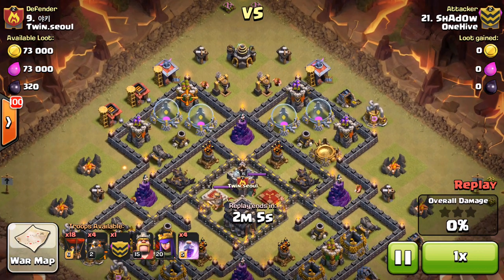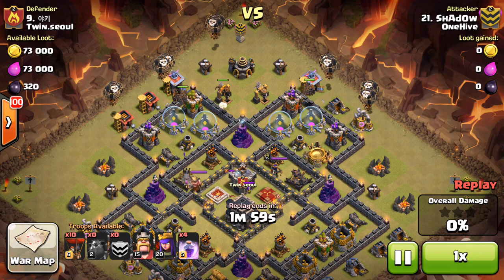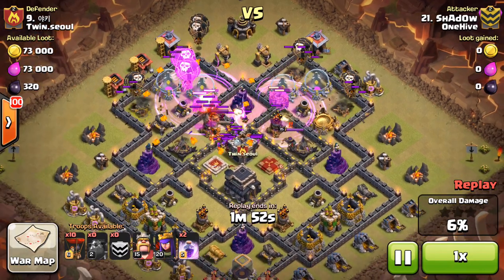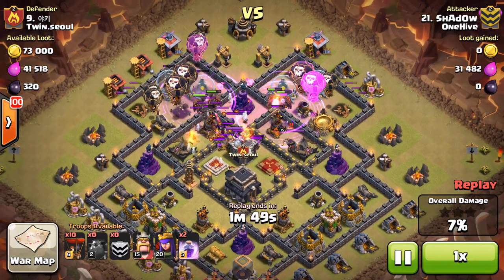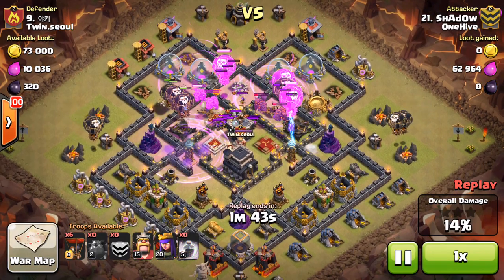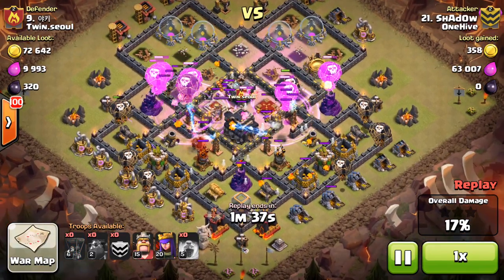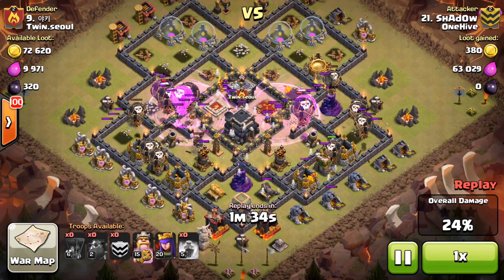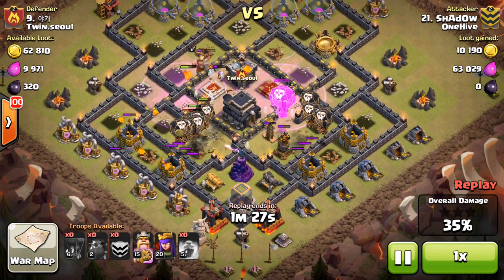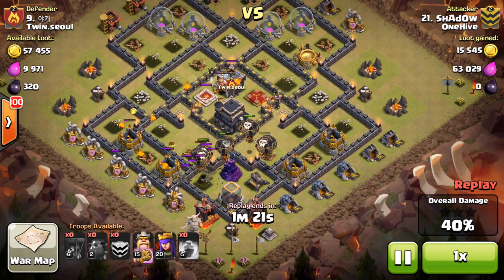Alright, here we go — Shadow coming in from the top, dropping the Lava Hounds. Bring a max one in your CC — obviously don't bring balloons in your CC. He drops a little to the left; I would have dropped that to the right on the queen side. But immediately rages — the balloons get the benefit of it, but more importantly those Lava Pups have got to be raged. That's the only way you're going to successfully take out the CC troops and the defensive queen.